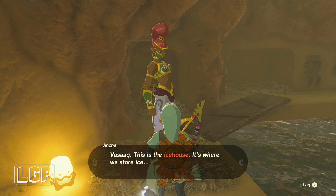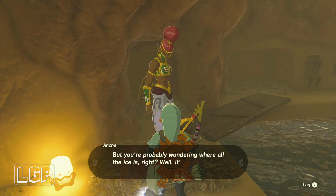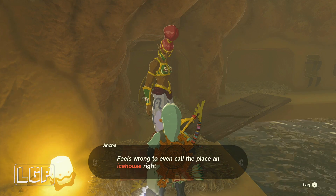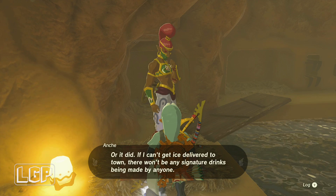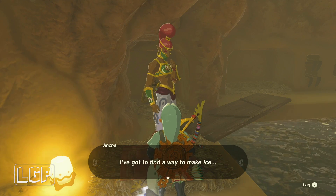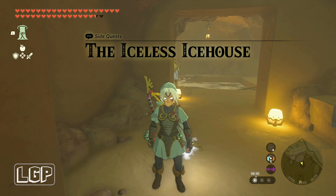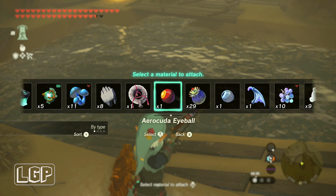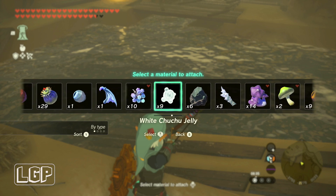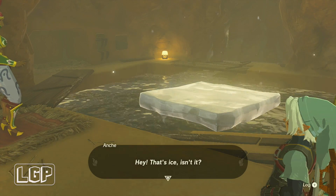You speak to Angie and she'll tell you this is an ice house without ice, and she wants a block of ice put into a specific location — kind of like a bed. She needs the ice block there because it gets quite warm in here. For the Iceless Ice House quest, all you need to do is get your bow out and shoot an arrow with a cold element — something like an ice fruit or white chuchu jelly. Shoot it against the water and you've got a block of ice straight away.